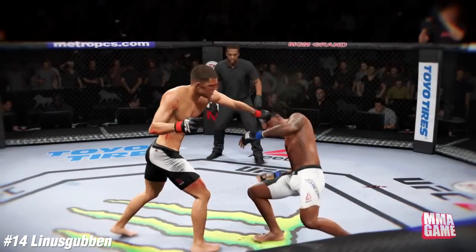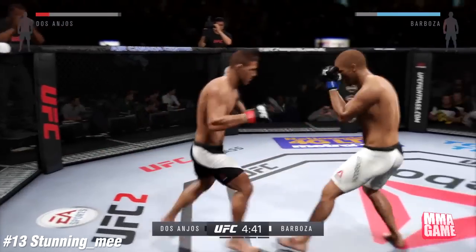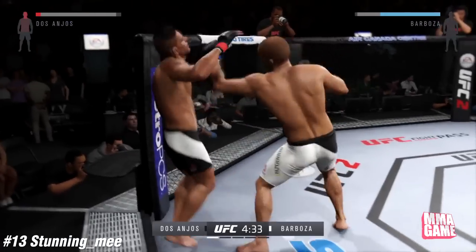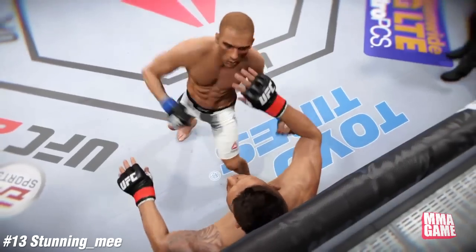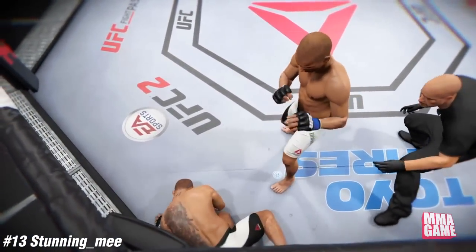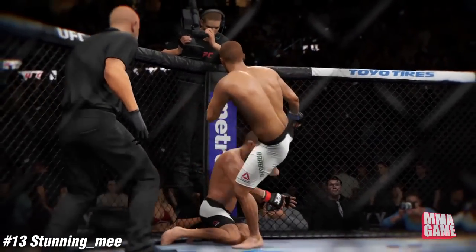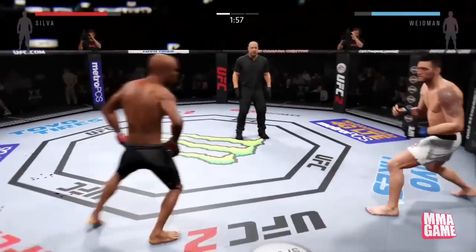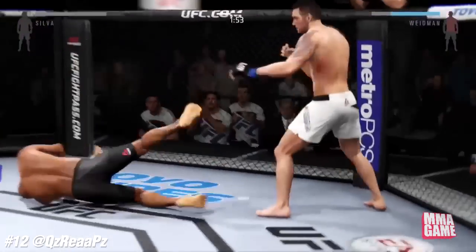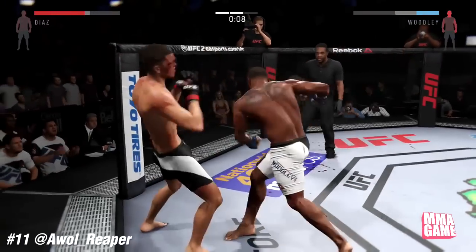Number 13, it's Stunning Me — I believe he has Edson. Not sure — Edson Barbosa landing big shots. Oh, Edson kicked him in the face while he was already down. That might be the first death. That's illegal. Number 12, it's QZ Ray Peas who lands a huge combo starting off with the elbow — with Chris Weidman. Insane.